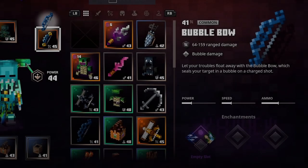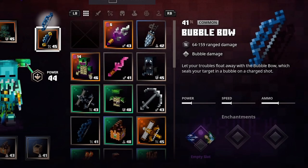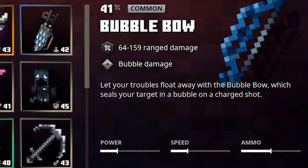In this video we talk about the Bubble Bow coming to the Hidden Depths DLC in Minecraft Dungeons. This one caught my attention because if you follow my channel, you know I enjoy creating builds with good crowd control, and this one actually seems like a good choice. I don't usually give bows much attention as a main weapon or even secondary, unless it reduces cooldown. The bow we see here is common, but there may be unique variations — we need to wait and see.